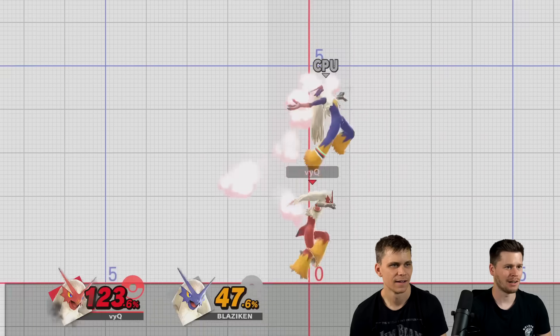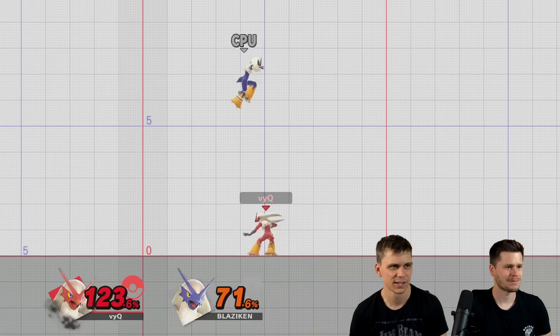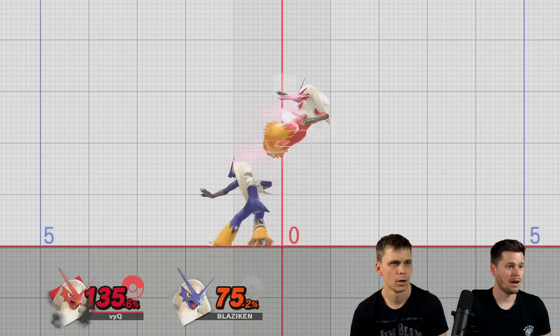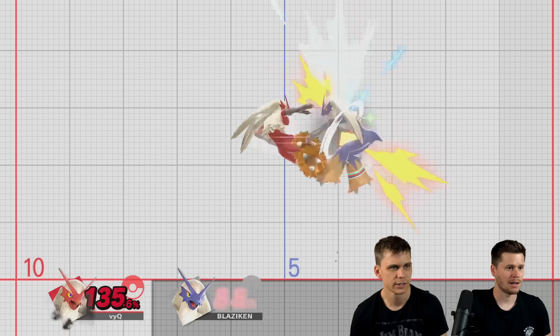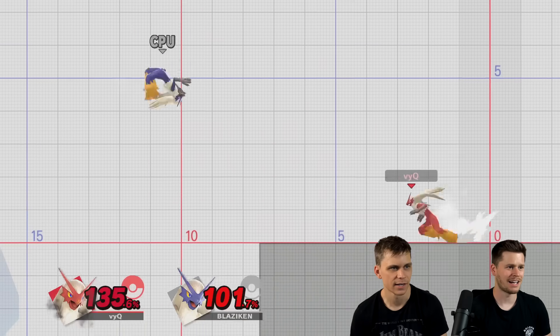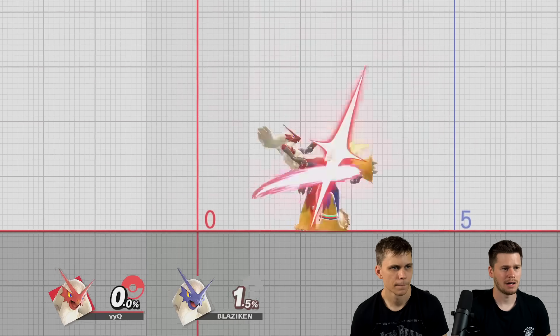I can short hop but it doesn't hit. This is like Falcon — it's good to juggle. And the back air — wait, how many hit cells are there? Can we do it in the air? It's hard to hit, it's hard to connect. Maybe the landing hit can be good.